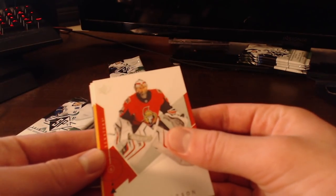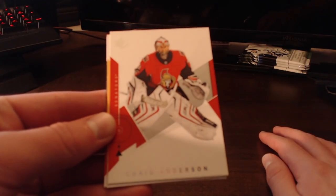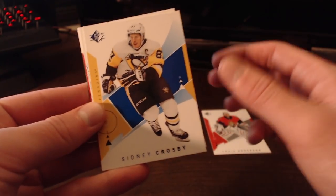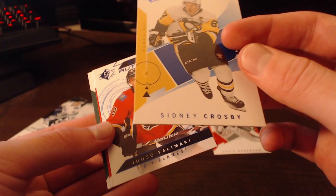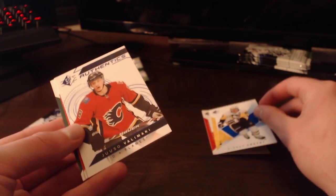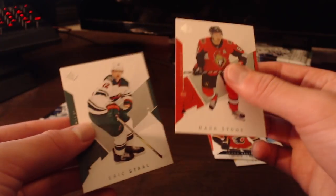Alright, first pack: we got a goalie right away — Craig Anderson. And I think that might be the insert — Sidney Crosby! So we got a first-line center, that's nice. Also Valamaki, Mark Stone, and Eric Stahl. That is an awesome pack right there — we got Crosby and we got a goalie. Next pack: Blake Wheeler, Carey Price — and another Carey Price. That's a little bit of a bummer getting two prices. And the Authentic Profiles card featuring Patrick Kane and Sergey Bobrovsky. These are definitely very nice cards.